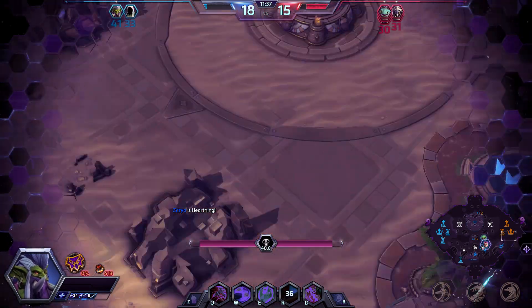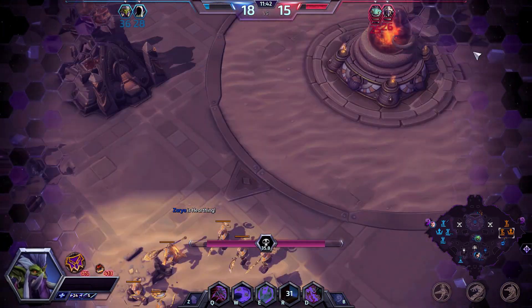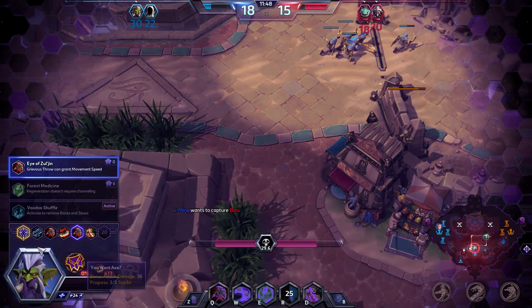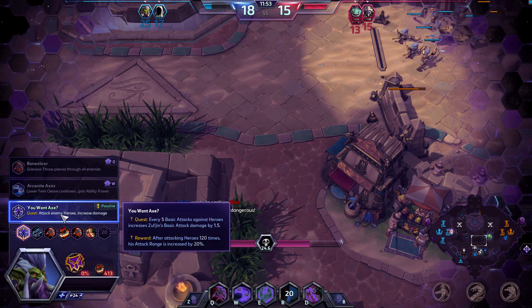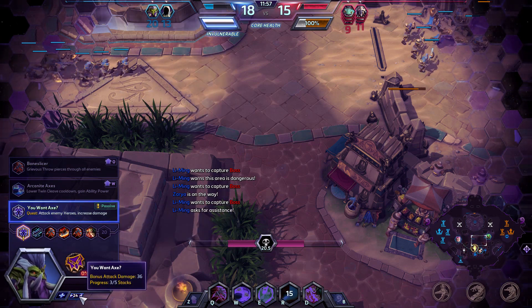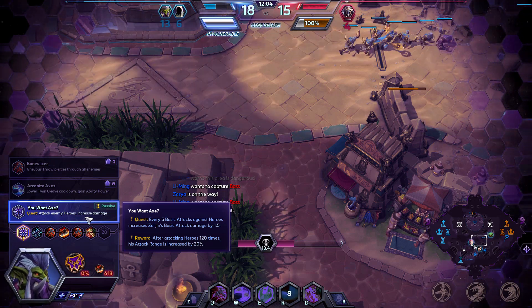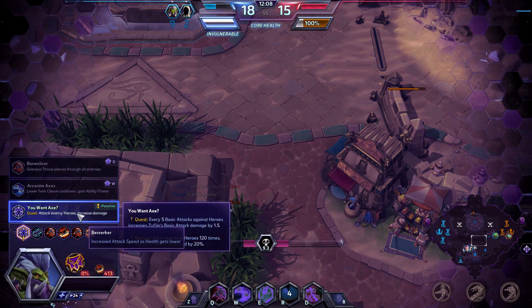They could actually just go core and win the game, but they're kind of Hearthstoning back. I'm actually fine with that. I'm not going to ping and let them know they've got a Siege Camp pushing core in 25 seconds, because I'm kind of having fun and I want to enjoy this hero even more. We have finished our quest right now — level 1 quest. After attacking heroes 120 times — which I believe is 24 stacks of 5 — we finished this. It gives us 20% increased attack range, which I believe is the same as Raynor by default, which is pretty nice.